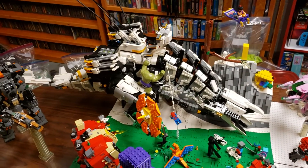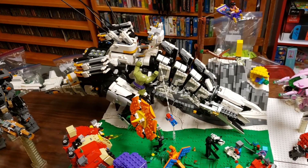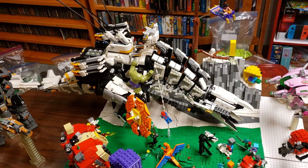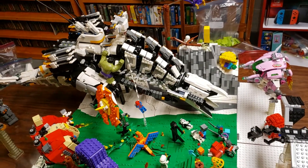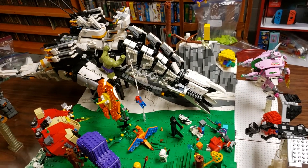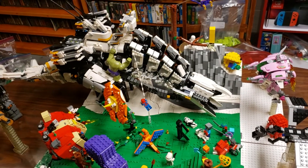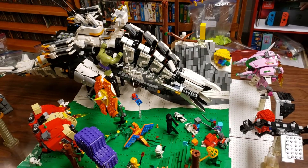Let's start with the main centerpiece: we have the Thunderjaw from Horizon Zero Dawn, we have Hulk — take your pick on what you want to include, whether that's Ultimate Alliance 3 or Marvel Avengers coming out in the near future. Spider-Man is from the PS4 game; it's not the exact right outfit but it's one of the easy Lego Spider-Mans I could get my hands on. If I can get the San Diego Comic-Con one I'll replace it, but for now it'll do.